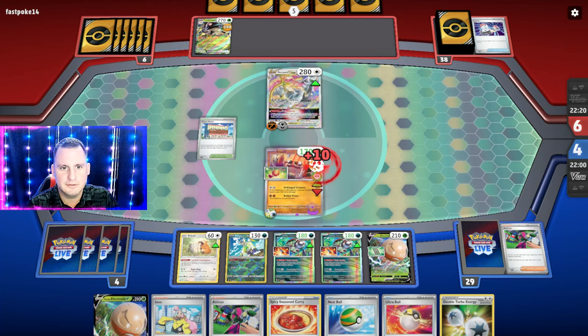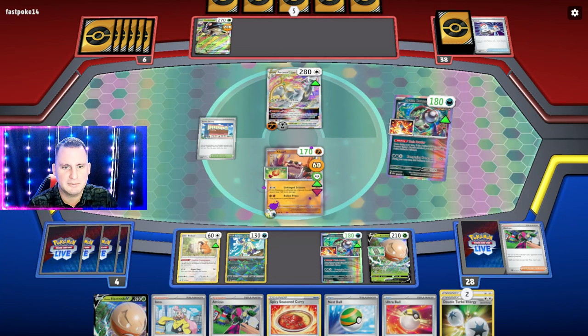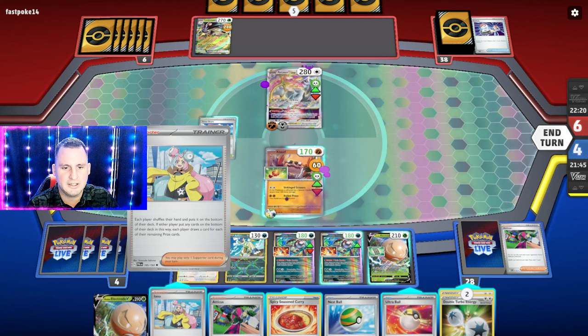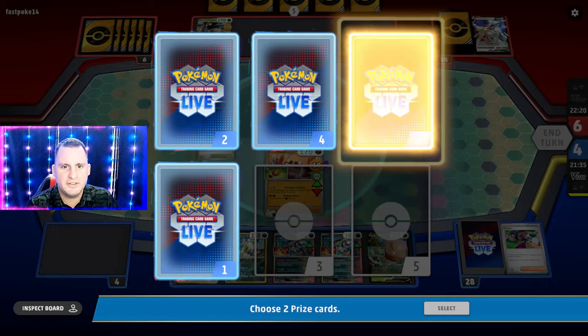I need a Cloth, a Double Turbo, and a Switch Cart — which I can get with the Forest Seal Stone. But I can Atticus first and try to get it myself. If not, we Forest Seal for the Switch Cart, heal our little Toxic Powder, come back up and knock out the Arceus V-Star. That'll leave us with two prize cards. They didn't attack — because they couldn't get set up, that's awesome! Toxic Powder — we're hitting for weakness anyway. There's nothing else I need.